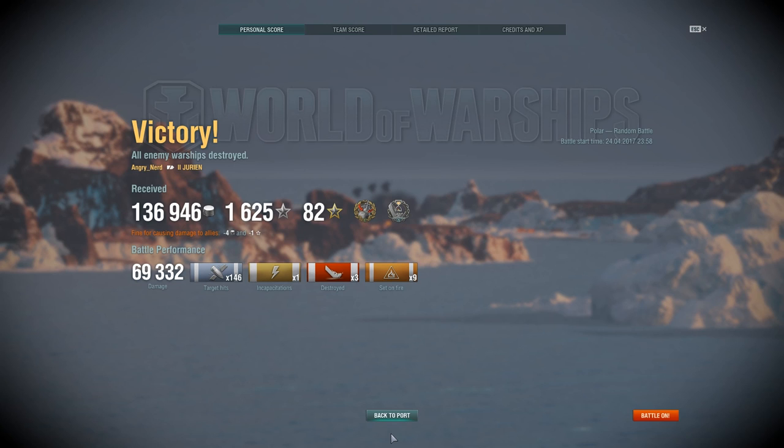We received 136,946 credits, 1,625 XP with 82 free XP. We received the Confederate — damage at least six enemy ships; damage dealt to each ship must exceed 20% of her normal HP. We had First Blood. We did almost 70,000 damage — 69,332 damage — with 146 target hits, one incapacitation, three ships destroyed, and nine fires set.